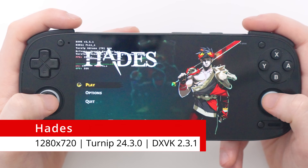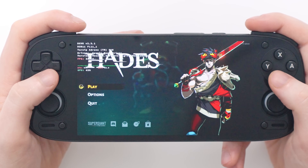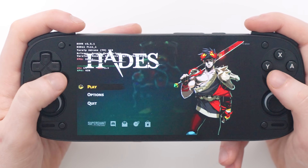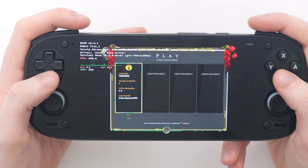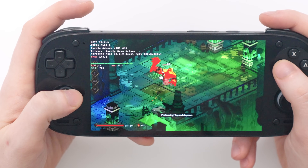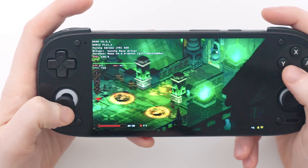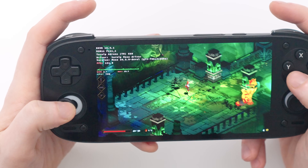Next up we have Hades — a game I've only played for testing purposes but one that ran pretty well on the secret console. I'm really interested to see how it runs through PC emulation because I think it's quite an easy game to run. Jumping into the game, the frame rate at the top left is well over 100 frames per second.